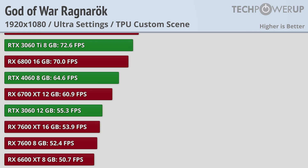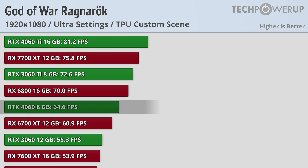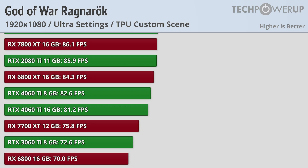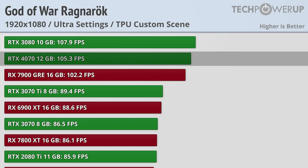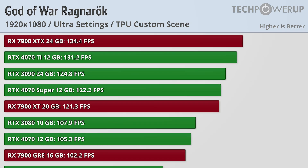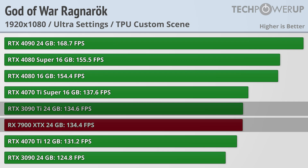If you're looking for a 60FPS experience, as you would get on PlayStation 5, you can achieve that with an RTX 4060, or on AMD, currently an RX 6700 XT. If you're looking for 100FPS, you can get that with an RTX 4070 or an RX 7900 GRE. The fastest cards are all NVIDIA, with the RTX 4090 bringing in 168FPS, and even the RTX 3090 Ti beating out the RX 7900 XTX at 134.6FPS.